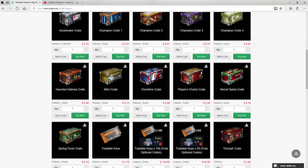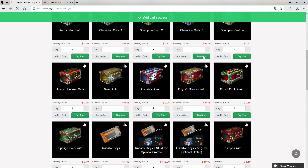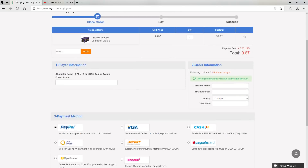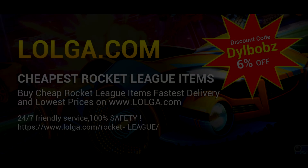Before we start the video, I'd like to shout out Logo.com for sponsoring this video. They have an awesome site where you can buy a bunch of in-game currency and items, including all your favourite Rocket League items. Make sure you use code DILLBOBS to get an easy 6% off your orders. Check out the site, there's a link in the description. But for now, enjoy the video.